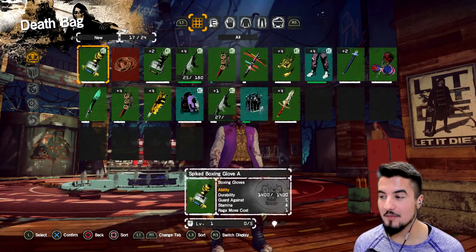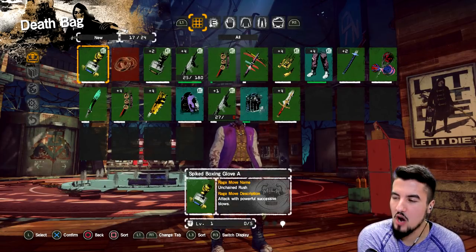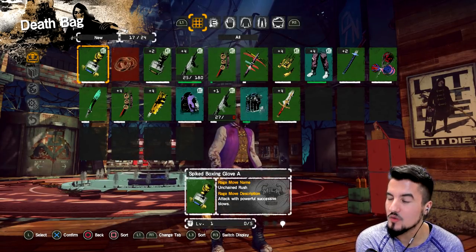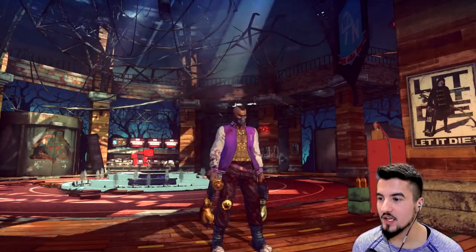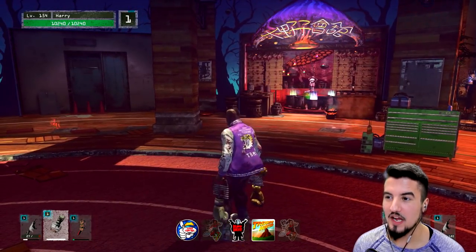Guard against S, stamina A. The rage move is rank 1, and it's called Unchained Rush — attacks with a powerful successive blow. I have no idea what it's going to do as soon as I hit the button.